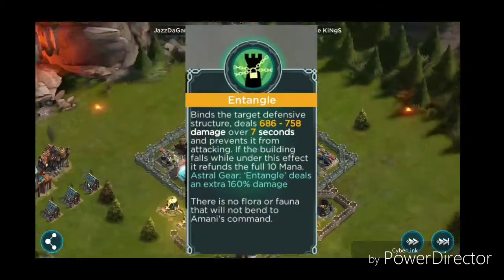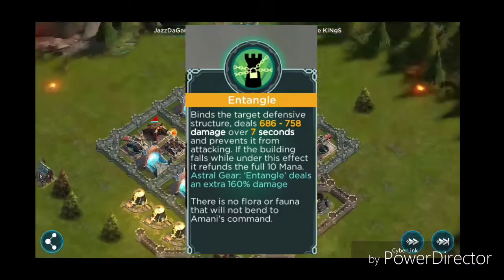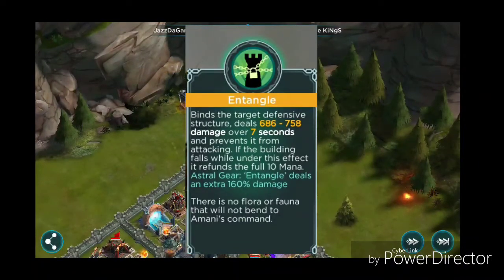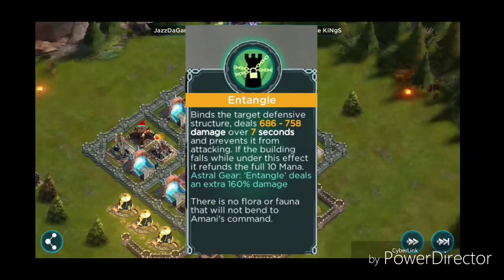Our second power is called Entangled. What Entangled does is it binds the target defense's structures and deals 191 to 211 damage over 7 seconds, and it prevents that building from attacking. Also, as a bonus, if that building falls while under the effect it refunds the full 10 mana right back to your pool.